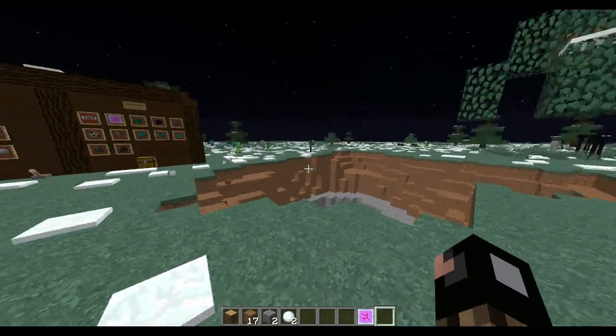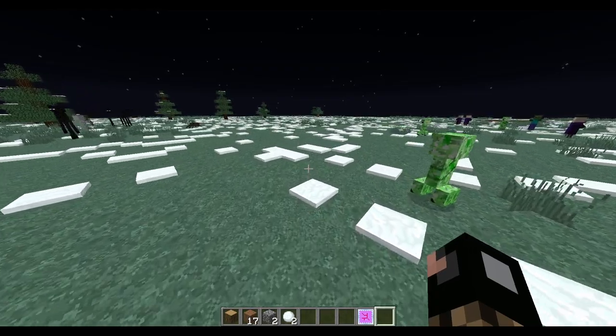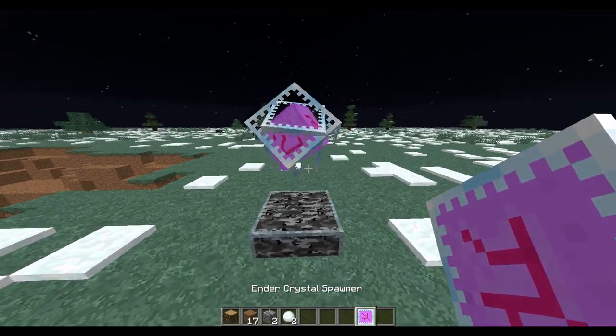Something that you usually can only get with a summon command is now available in creative - an end crystal. Still as explosive as usual.